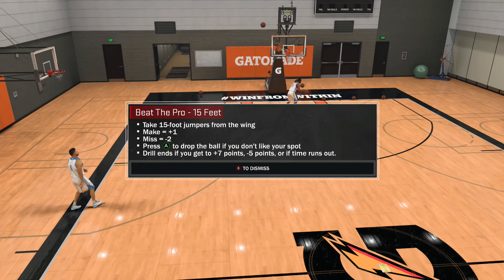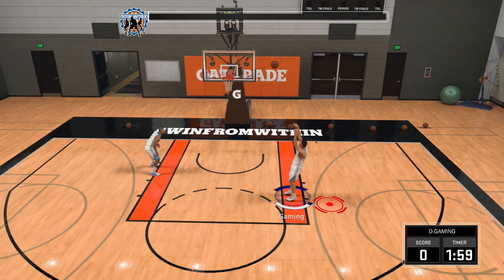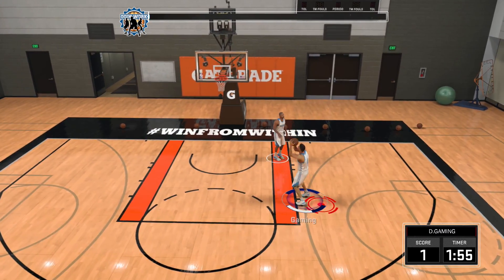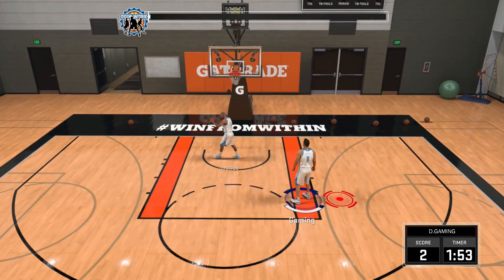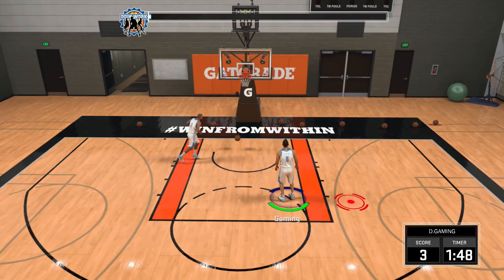This is completely different from how we got them in 2K16. Now you actually have to play through the practices and do drills on your MyCourt, your team open practices, and your open gym practices. At the top there's a bar called the Do Work bar — that's the bar you need to focus on.